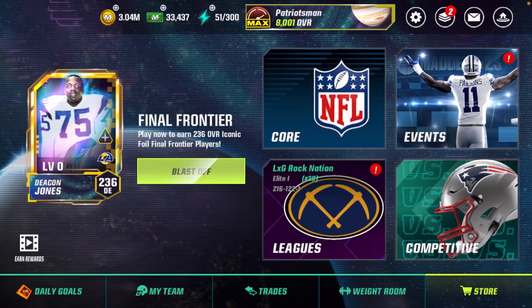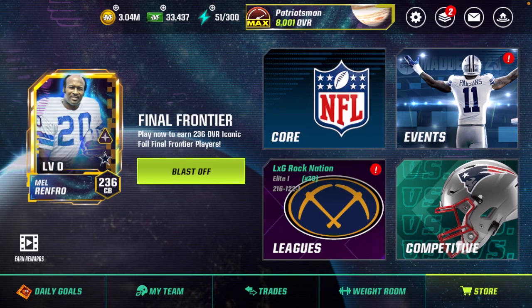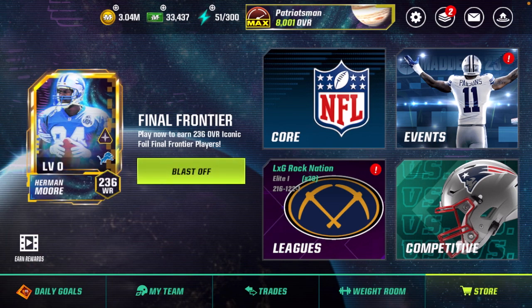What's up guys, it's Peter's Man here and I am back with another video. Today we're talking about how to get five banners, a logo, and a stadium for free from the Final Frontier promo in Madden 23.